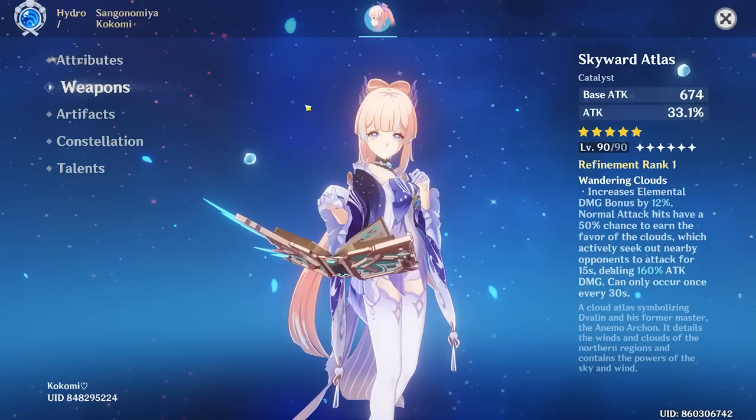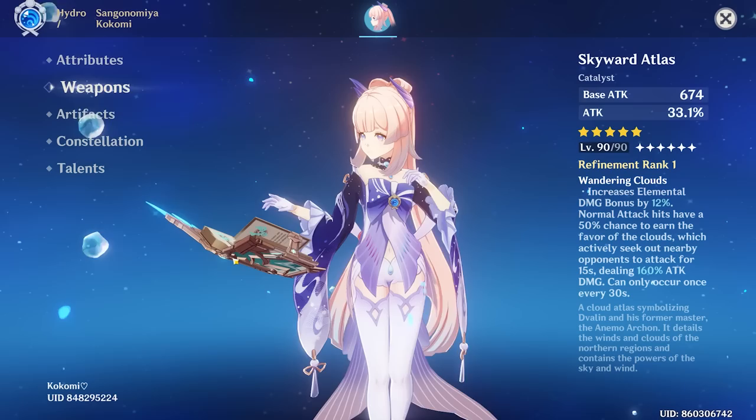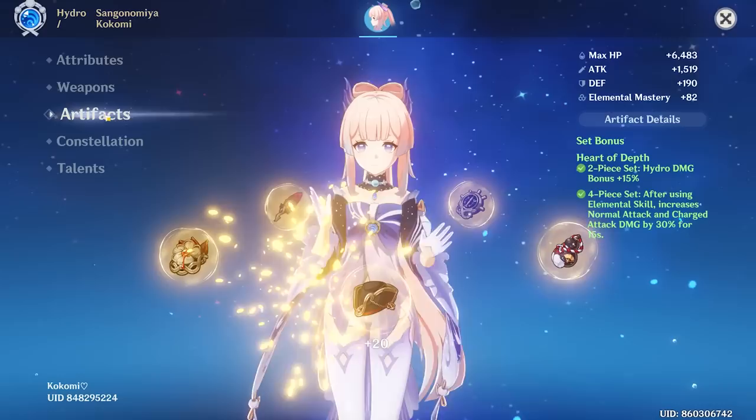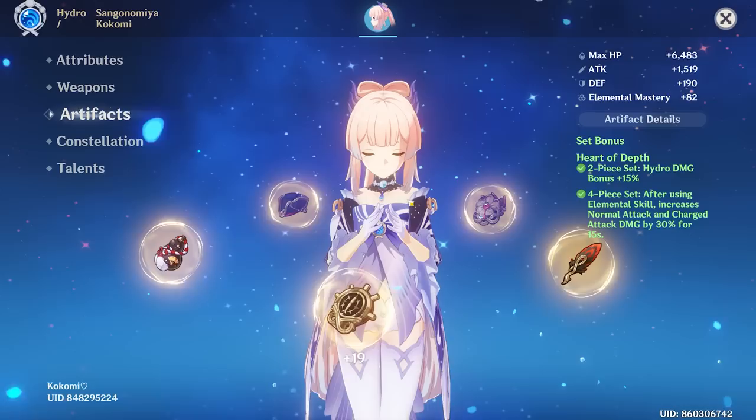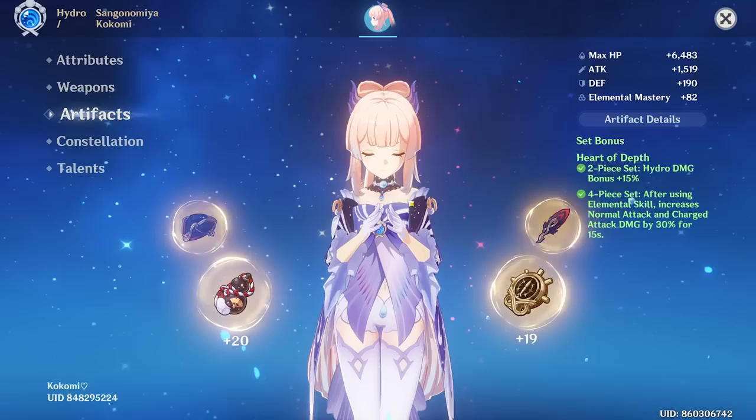So you're relying purely on base attack, base HP, and hydro damage bonus for any damage output at all. You've got four-piece Heart of Depth — interesting. So you're going just main DPS, pure attacking. You're not going for heals at all, which is kind of interesting considering her burst and elemental skill are kind of meant to heal — that's kind of their whole point of existence. But if you're going DPS, hey, more power to you.